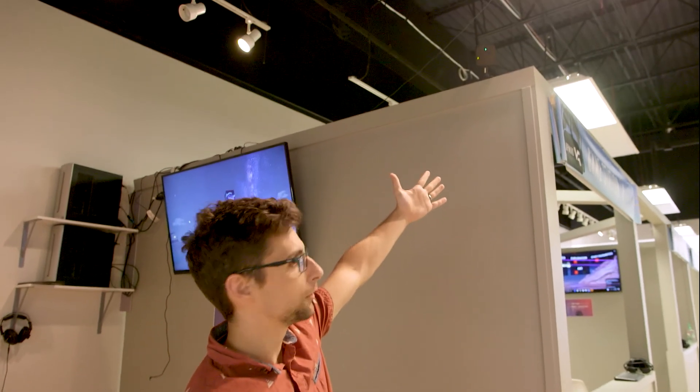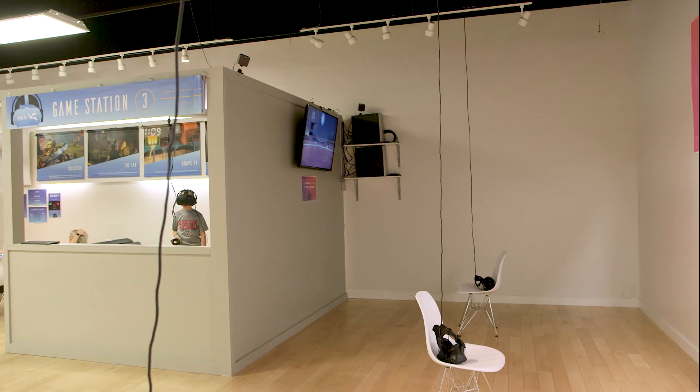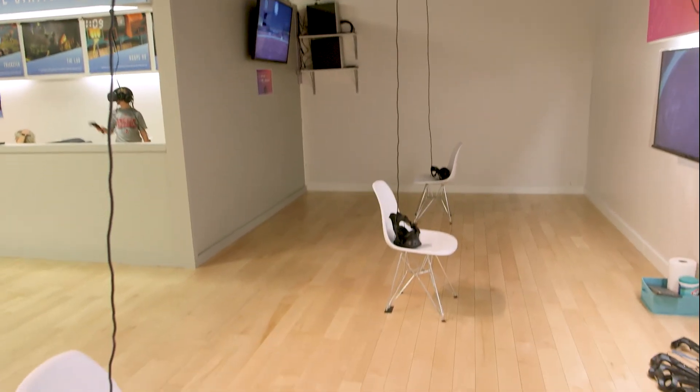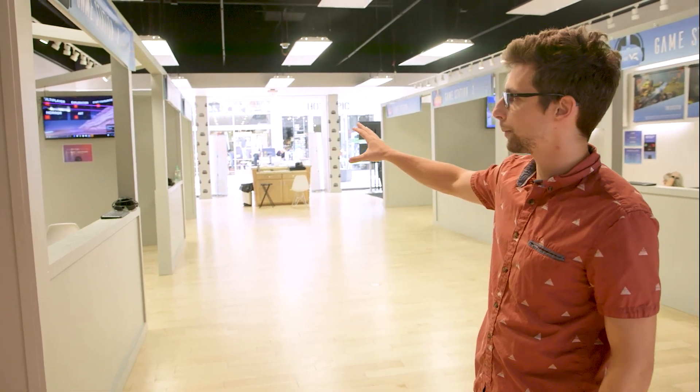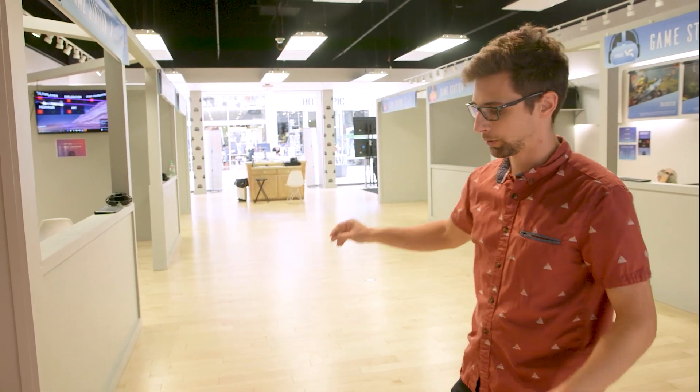Some other creative things we've done: for instance, we have four stations in this back area, and all four are powered by only two base stations — right here and over there. Those two power all four headsets back here. They're strategically placed to point this way because we have more stations back here, so the lighthouses aren't interfering with any of the other stations. The IR beams are directed towards the back walls.